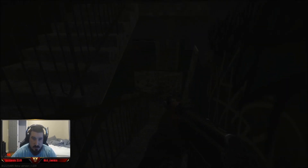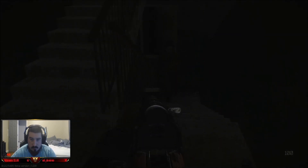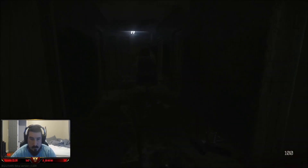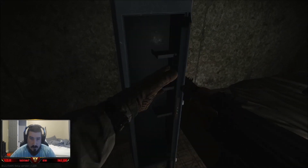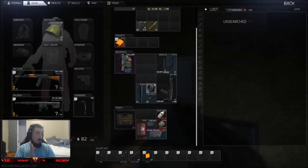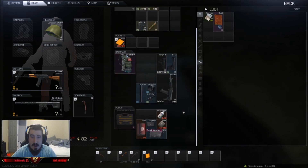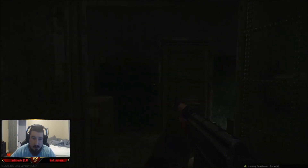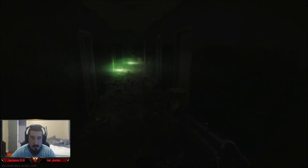I'm gonna go downstairs. There's a guy right there — killed him. This room is going to be room 204. Jump over, go straight to the right, open this up. This room can have up to three Mosins at once, which is insane.